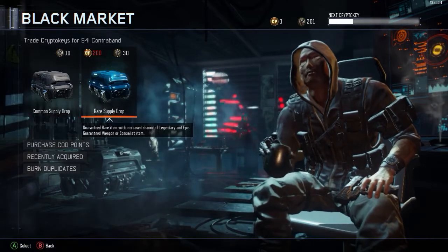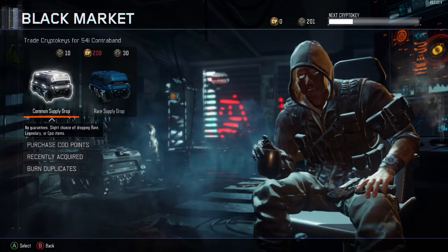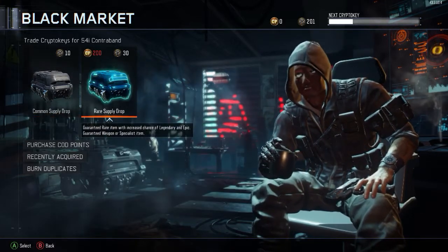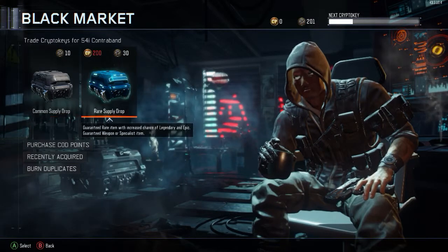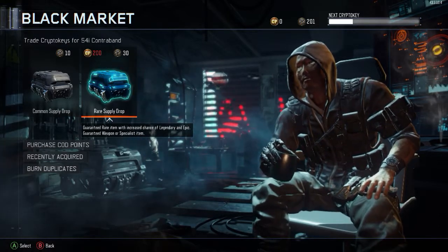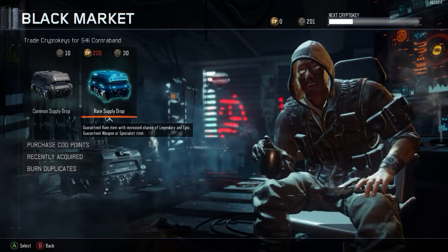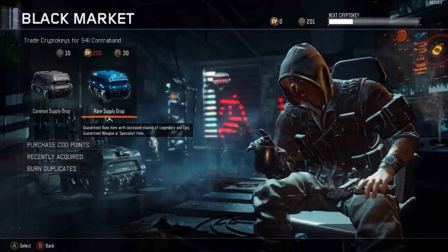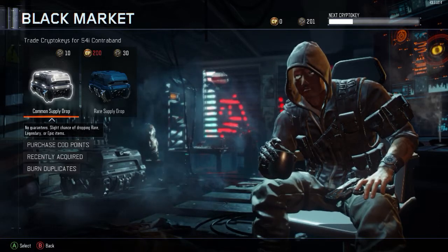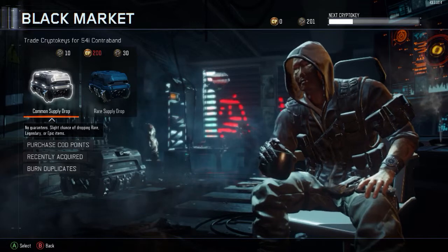I have 200 crypto keys. What I want to do is spend about 50 of those keys into common supply drops, and then we're gonna see if we can try to get like the Ranch or the Switchblade. Chase and Charlie want to see me get that so badly. We're gonna do about five common supply drops and then move on to spend the last five into rare supply drops, just to see how this all goes.